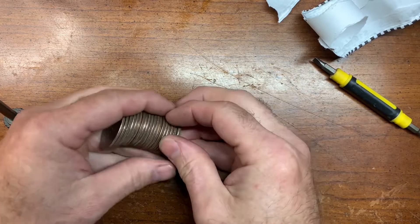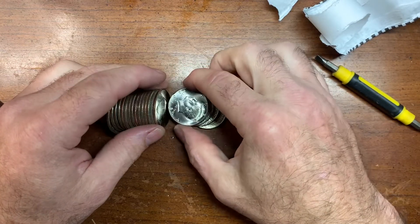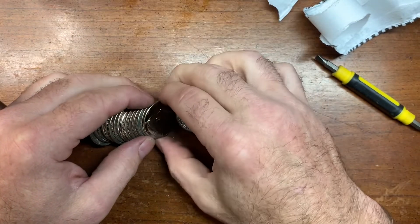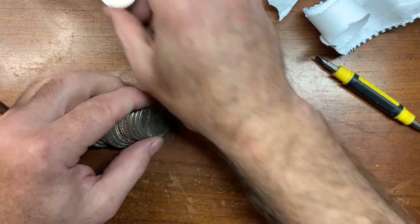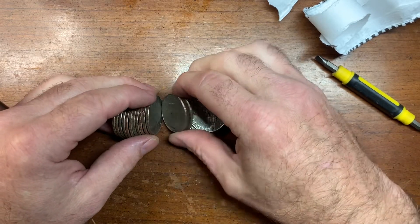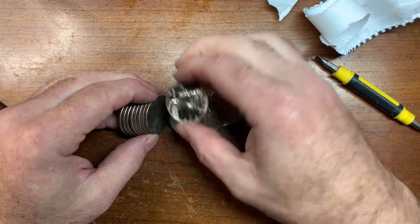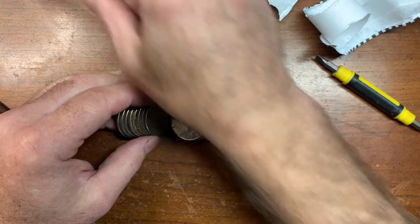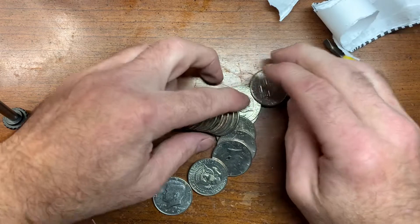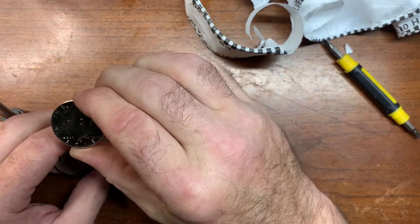Alright, let's go get some more. Bring it back in — looks like we got more shinies in this one. Yep, there's an 18, right next to it another 18. Maybe more in here — yep, 17. That's just a 91 there. Alright, got another NIFC — 2018 Denver.